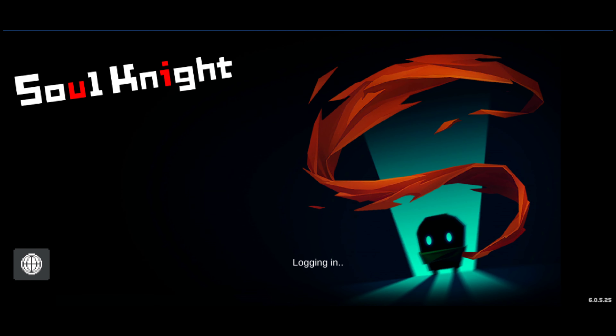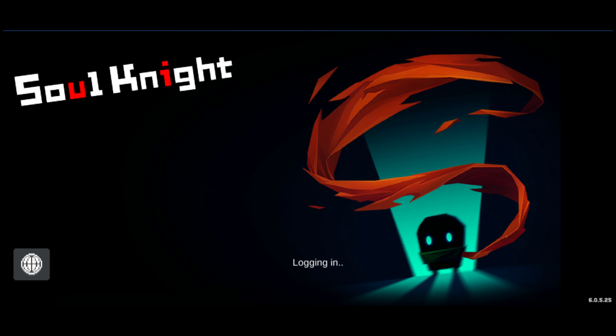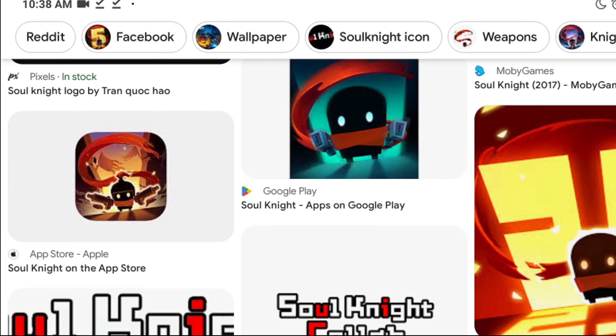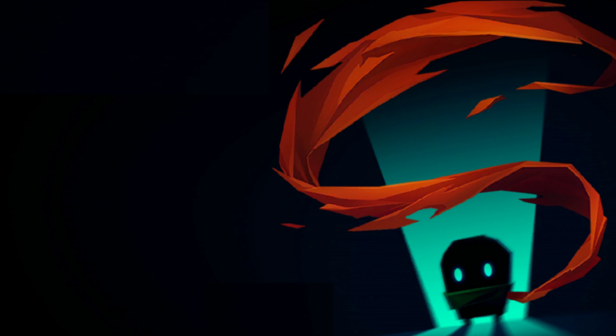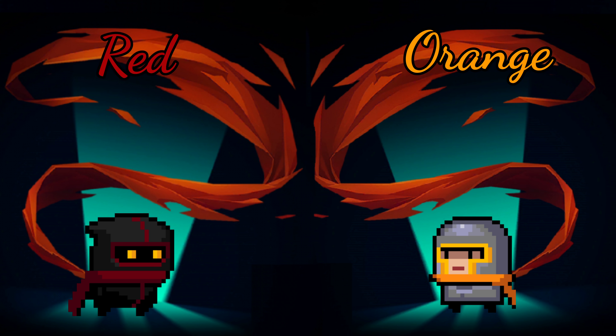At first look, without batting an eyelash and thinking deeper, the first figure that will come to your mind is either Knight or Assassin. Going through many iterations of the Soul Knight logo, you will be more and more convinced that this is Knight, especially with the latest logo. The mysterious figure has a round head and two guns. But many might argue that the figure in the main screen has a red scarf, and in the game, only two characters have a scarf.